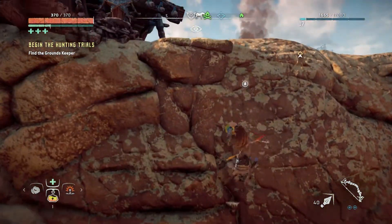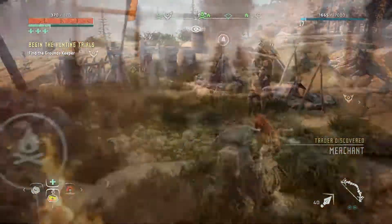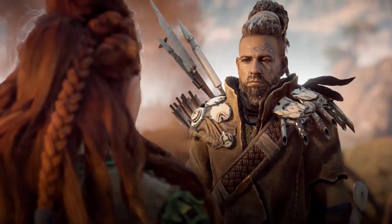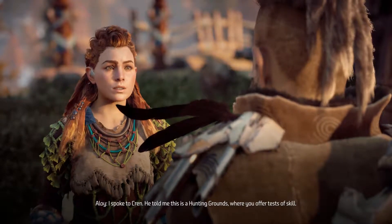What you're going to want to do is go to the hunting grounds and go up this little side of a face rock wall, and you're going to see a guy just kind of sitting there chilling - Caper. He's going to give you access to all the different trials.